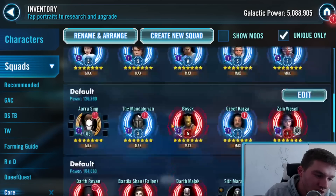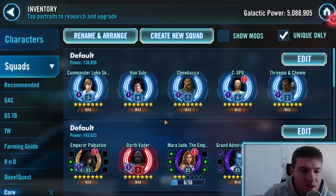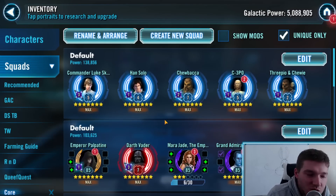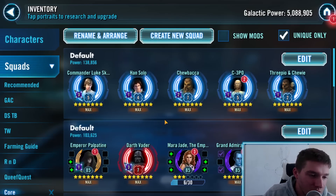I'll talk mostly about the Core 8, because they're the Core 8 — they're the most important teams in the game. But outside of that, for any team in general, unless you're doing some sort of character that requires relic 5 or specific relics like a Galactic Legend where you have to have specific stuff, obviously you have to take them up to that area. But let's say you have a team — this could be literally any team, but I'll use the CLS team, for instance.